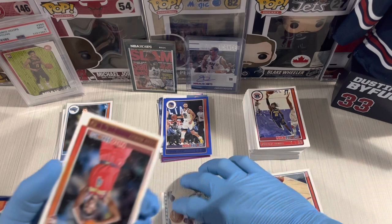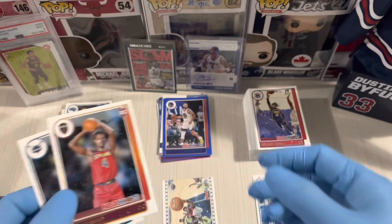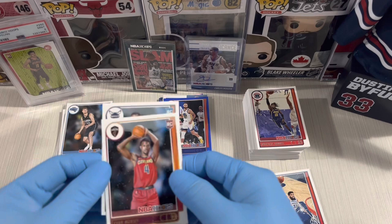Zion Williamson insert — not bad. Evan Mobley, one of the top rookies. Two rookies in one pack, and then one insert, and then one autograph. Nice one — nice first pack!